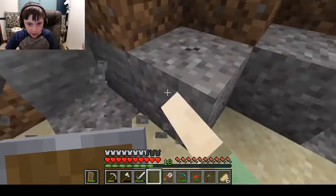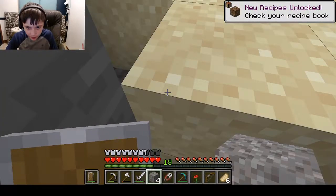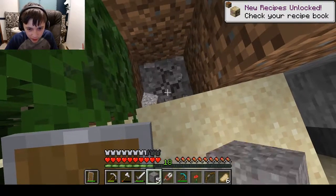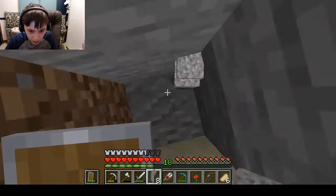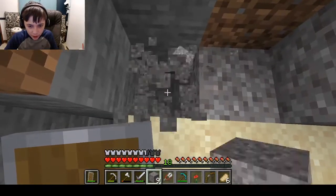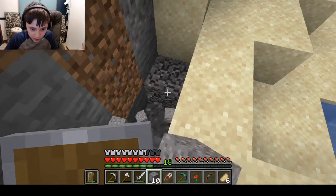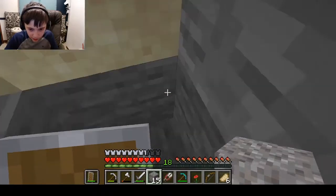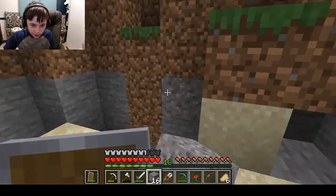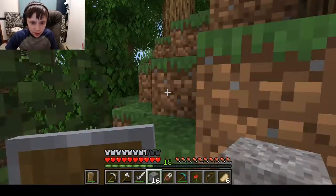Any flint? Yep — flint right there! Any more in there? No flint. Let's get some more flint. Oh, that's a flint! Hell yes. There's some more gravel. Another flint — sweet, we got three of them. So we can make a flint and steel and some arrows.